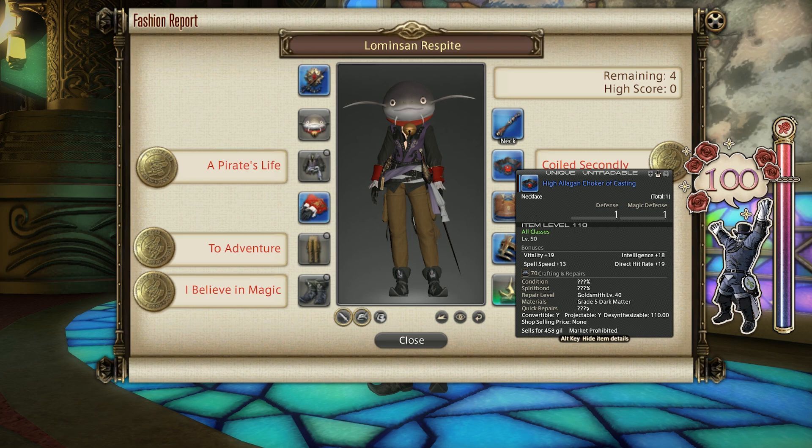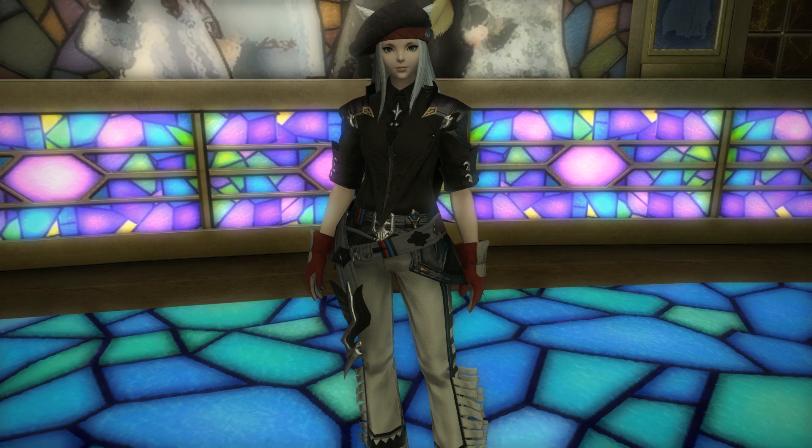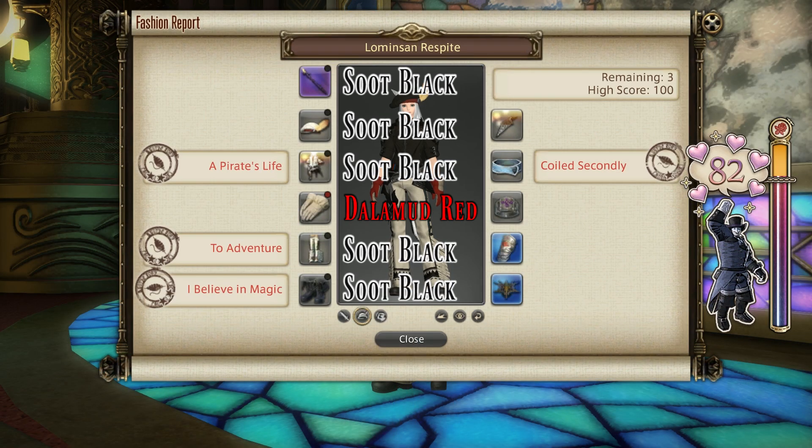I recommend unsync-ing turn one of the Second Coil to get the Casting Necklace as it's very quick in comparison to some of the later turns. So in general it's not a bad 100 score, but if you want a quick and dirty 80 score just to get your maximum MGP for the week, here's the dye option. Dye everything on the left side including your weapon soot black, apart from your gloves, which you will actually need to dye Dalamud red. This will get you an easy 80 score if every slot of gear on your character sheet is filled with a piece of visible gear. This is the easiest dye option we've had in a very, very long time, and you might want to make use of it.